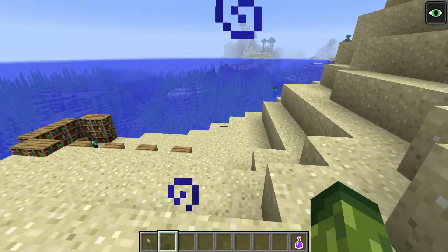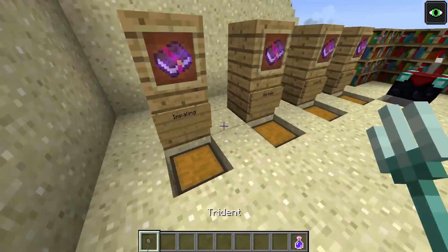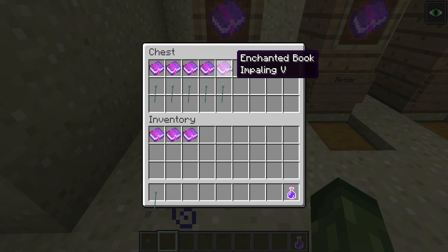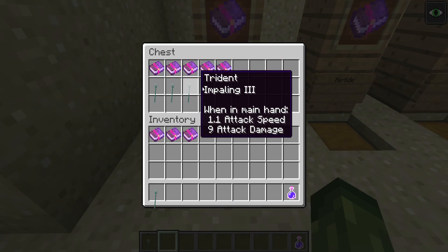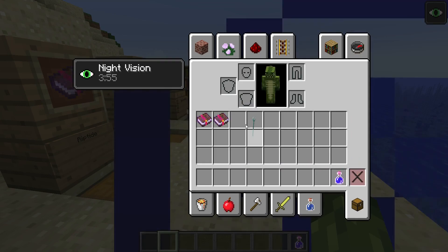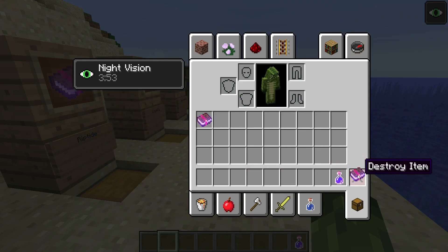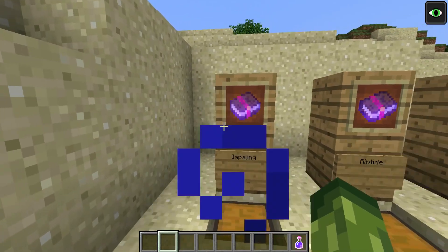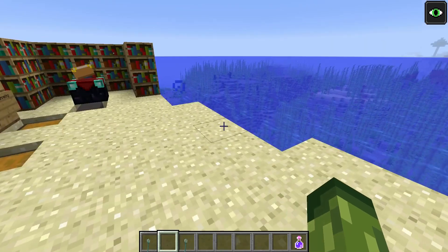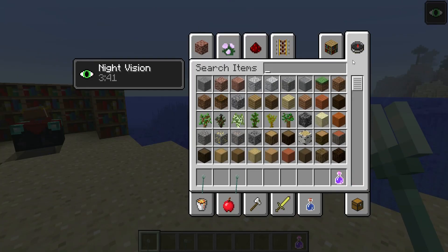Turtles are currently dropping seagrass, which doesn't really make sense. Let's go through the enchantments themselves. Impaling comes in five different variations — Impaling 1, 2, 3, 4, all the way up to 5. I've compared this to Sharpness; I kind of class Impaling as the Sharpness version for the trident. I'm curious what you guys think it should be crafted with — let me know in the comments. We'll grab Impaling 1 and Impaling 5 for a comparison.